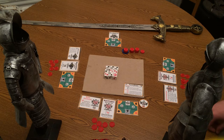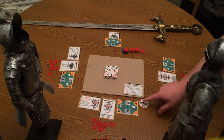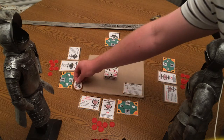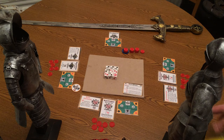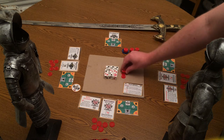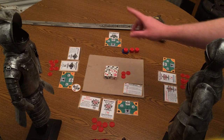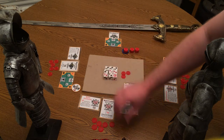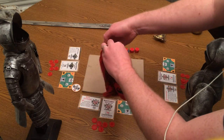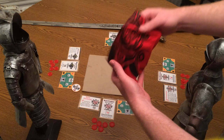So first we start with the preparation phase. In preparation, the first player token is passed to the left, to the next clockwise player. This represents which player will be betting and placing their dice first in each phase of this round. Then the pot is created or added to with three chips from the treasury. Finally, all of the Square Shooters dice are collected and placed into a bag to be drawn out in the two phases, Knights and Spies.